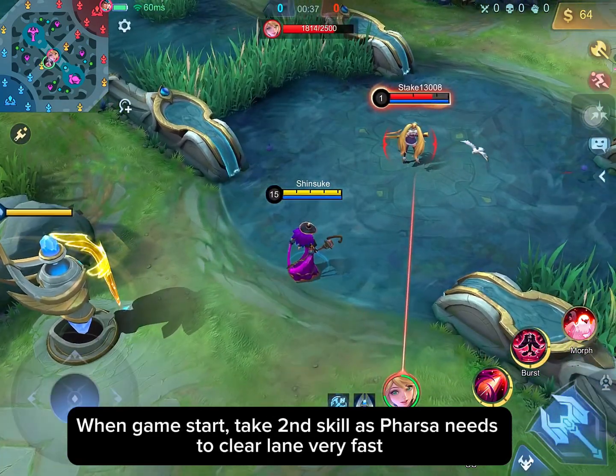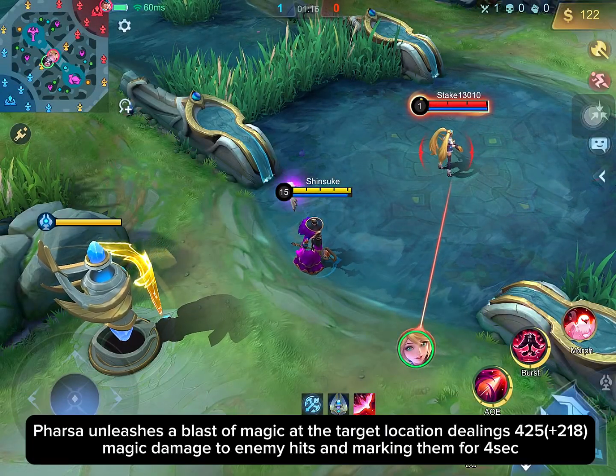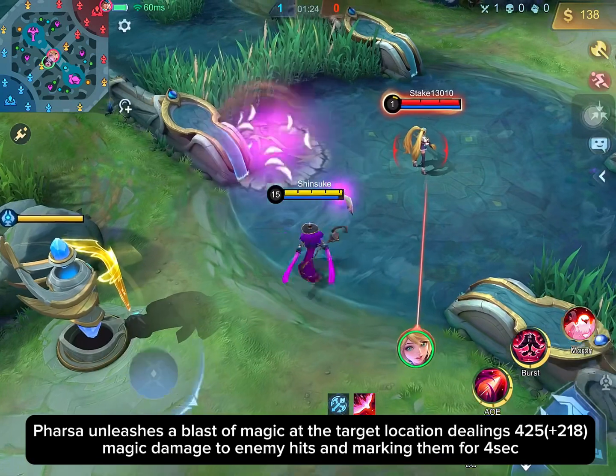When the game starts, take the second skill as Pharsa needs to clear the lane very fast. Pharsa unleashes a blast of magic at the target location, dealing 125 plus 118 magic damage to enemies hit and marking them for 1 second.